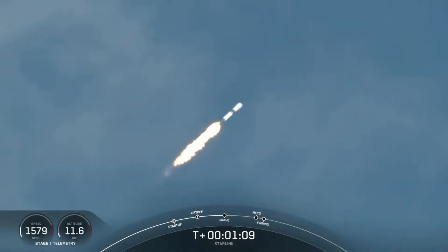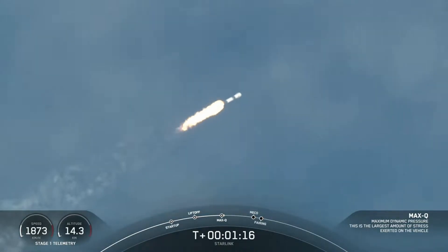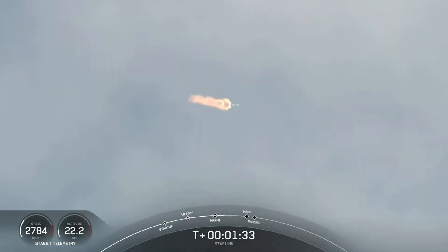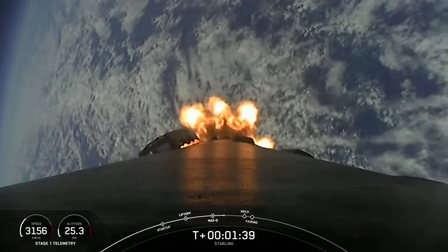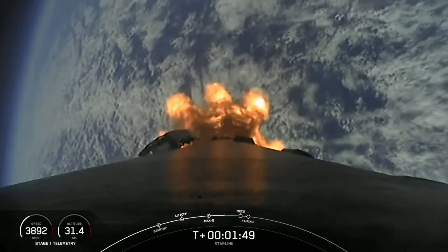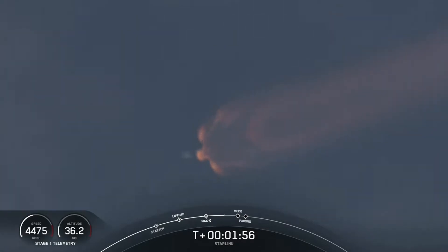Falcon 9 is traveling faster than the speed of sound. Max Q — we've just passed through the point of maximum dynamic pressure that we'll feel during the flight. Impact chill has begun. So with that callout, we're about a minute away from main engine cutoff, stage separation, and then second engine start followed shortly after by fairing deploy. Those events will happen back to back. With the callout of MVAC chill starting up, that means we've begun chilling in those turbo pumps in preparation for second engine start.